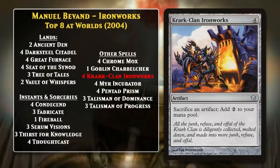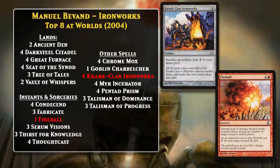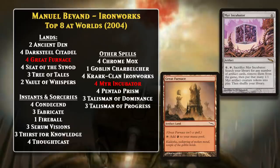At Worlds in 2004, Manuel Bavond piloted his Krark-Clan Ironworks deck to a top-four finish. These decks are largely built around using the Ironworks and are loaded up with artifacts to sacrifice. The deck featured two win conditions: one was a lethal fireball with all of that mana, and the other was to use Mirror Incubator to put a bunch of mirrors into play. The deck's lands were entirely artifact lands like Great Furnace, so you could use it to remove any permanent cards in the deck you wanted to, including all of your lands, and that's where the Belcher could come in.